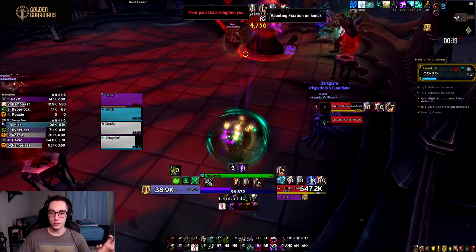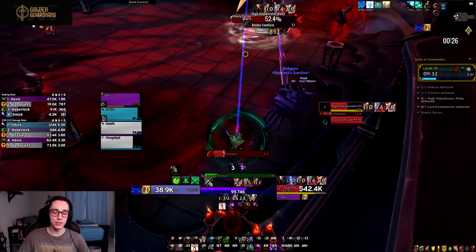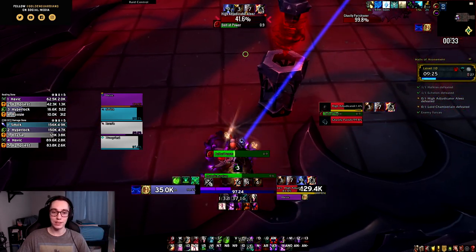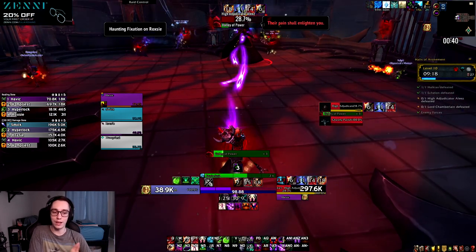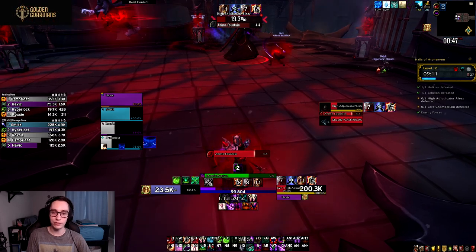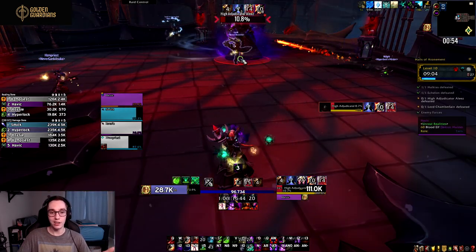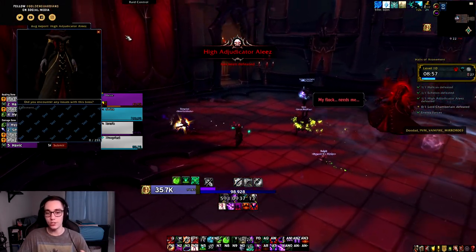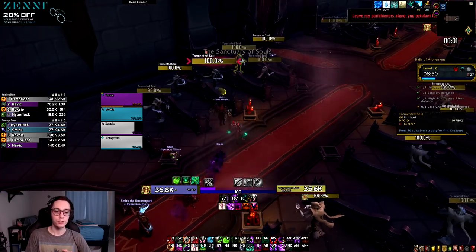Decimating Bolt on single target lines up with Phantom Singularity, providing a nice little bit of extra burst we didn't really have before. On AoE, since Vile Taint is a 20-second cooldown, every other Vile Taint lines up with Decimating Bolt, giving you a choice there too. It also increases our burst damage, which I feel has been lacking from Affliction Warlock — previously you applied your dots, maintained them, and then your bigger burst only came from Dark Glare and Dark Soul with no smaller burst windows in between.